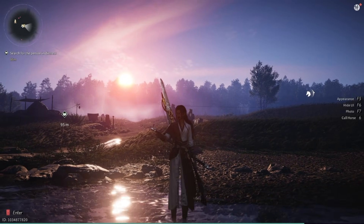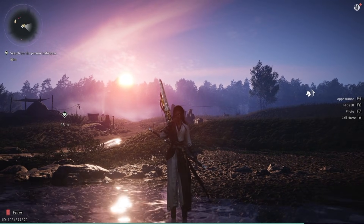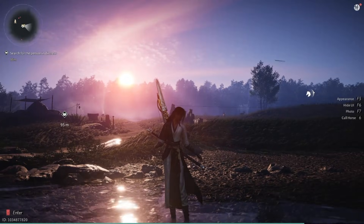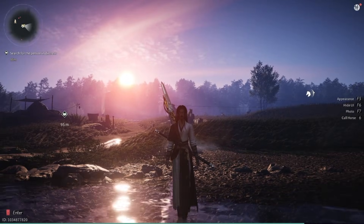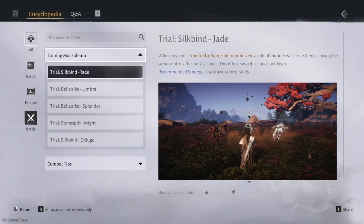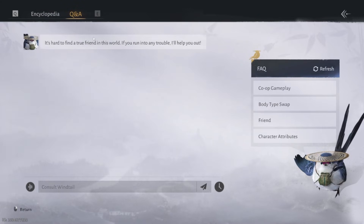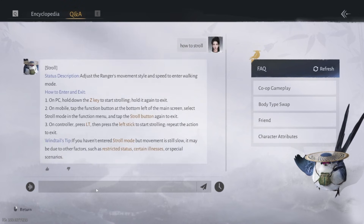Now let's talk about some interfaces. To open the quest interface, you're going to press J. To open the encyclopedia, press F1. Here you can find information about how to do things, like what I'm telling you right now — there's more specific information in there. This is also where you'll find the Q&A, and you can type in a question like 'how to stroll' and it'll give you the answer. That's actually kind of cool that they have that feature.